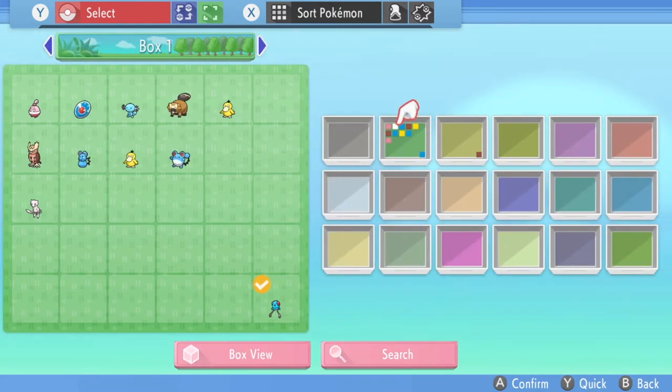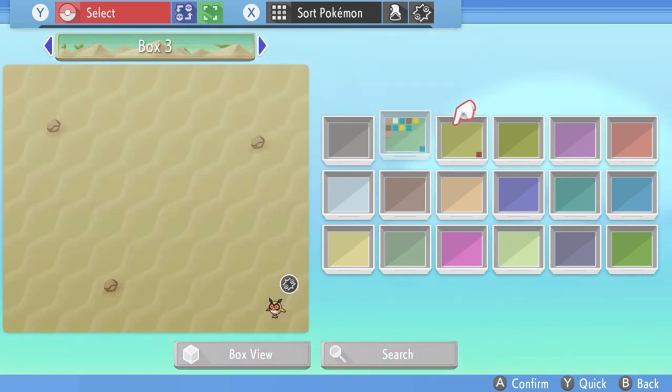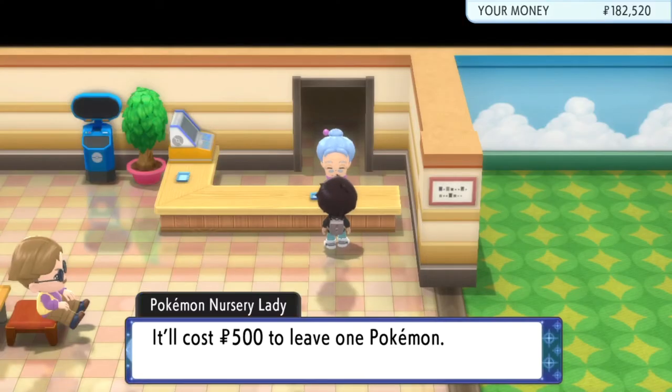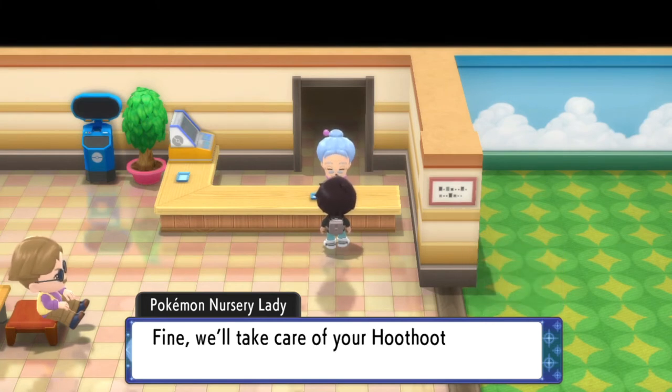Let's start the conversation with the nursery lady: 'Yes, which Pokémon should we take care of?' — Tentacool, select. Then go to the box list on the bottom left and swap the two boxes. Press Y to swap, then confirm 'Are you done? Yes.' It will cost 500 to leave the Pokémon. She said Hootoot, but I deposited the Tentacool — so that's kind of a confirmation. Come back later.